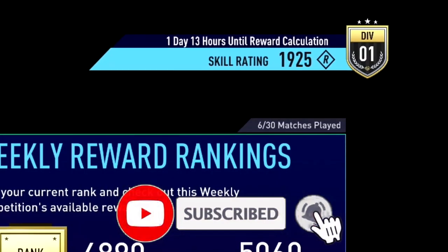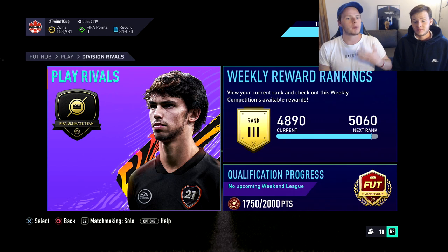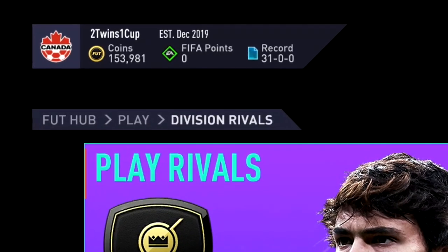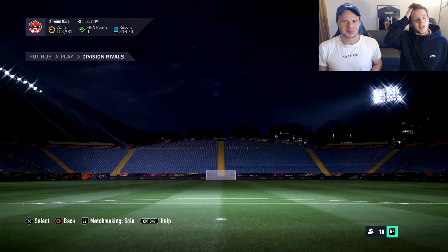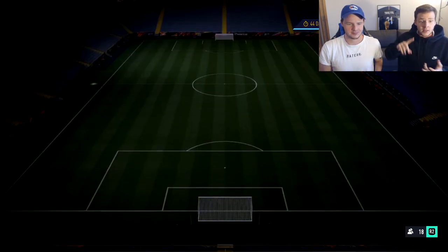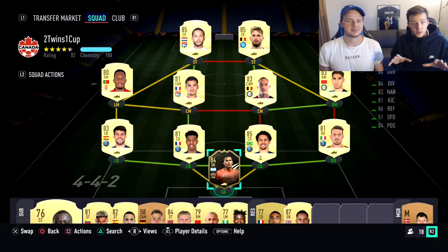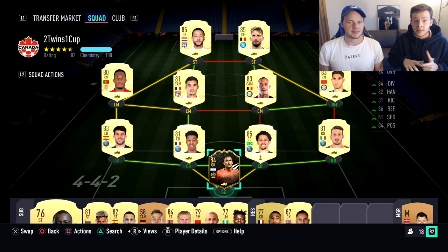Right now we're currently in Division 1 on FIFA 21 already. We have played some Squad Battle games but most of our games have been Division Rivals. You guys can see our record on the top left - we're still undefeated. About half of those 31 games were Squad Battle, so it doesn't really count, but the other half were Division Rival placement games in Division 1 and Division 2. This is the team we're currently using - it's not a mega team but it's still really good, built around Mertens and Depay.